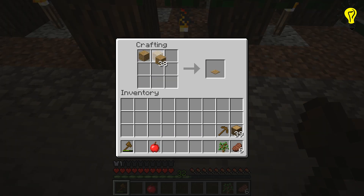First, completely fill the first row with wooden planks. Second, fill the first and third columns with wooden planks. Lastly, completely fill the third row with wooden planks and craft the chest.